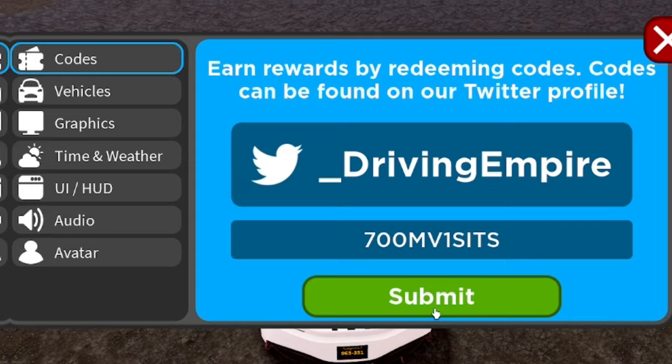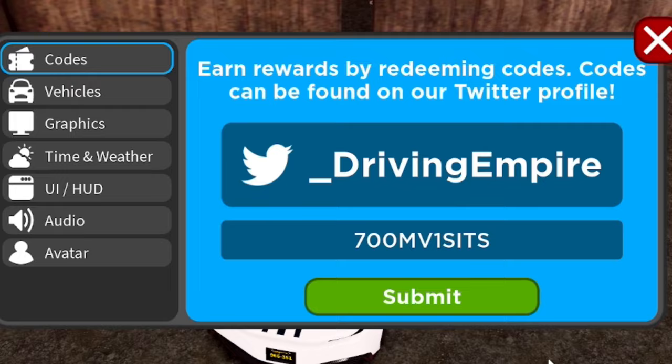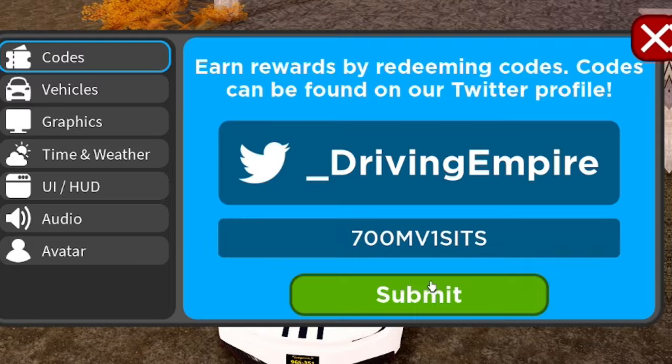If you want to speed up redeeming codes, head to rblxcodes.com where there's a full list of all the newest working codes for the game. You can just copy and paste them, which only takes a few seconds. Go there now and redeem all the newest codes. Next, after the 700 Million Visits code, we have the next code coming up.